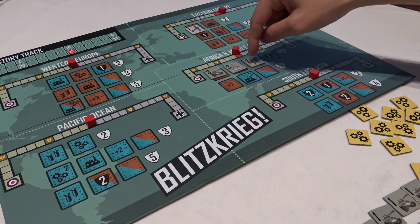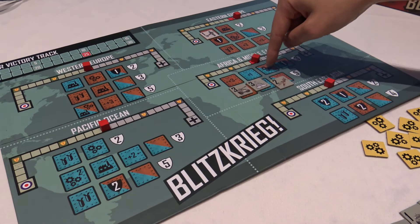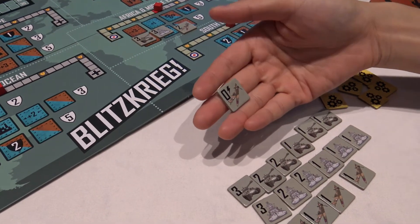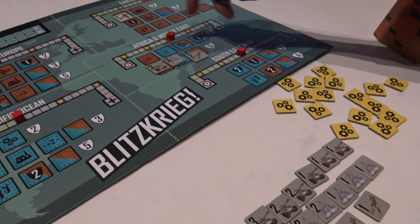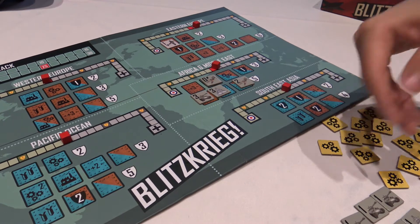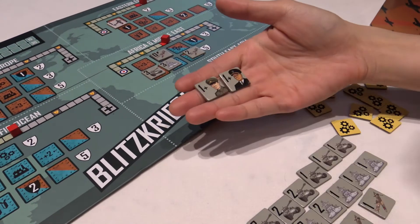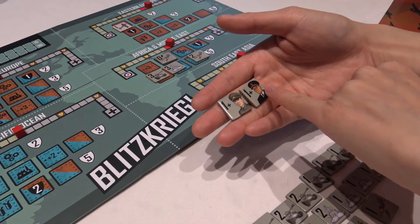Once you place a token, you advance the spaces and also trigger the effect that is below it. Next we have the lightning symbol, which is the Blitz Air Force. These can be placed on any of the battle spaces, and once you do that, you get to take another token from your reserve and place it — so you get to place two tokens on your turn instead of one. We have the generals; there are two of them. This one is actually the admiral.